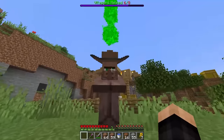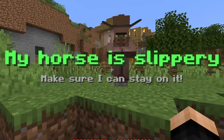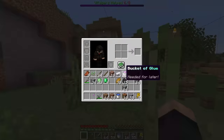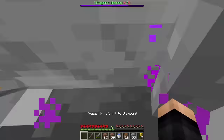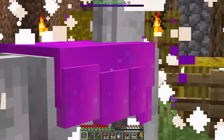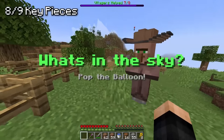Now on to the next villager with a cowboy hat. His horse is slippery and he needs it to stay on it. We need glue for this. Glue does marvelous things — we get back to the glue table, right-click the horse, and now we've got glue on the horse. You happy with that, Mr. Cowboy? Let's get that key piece.